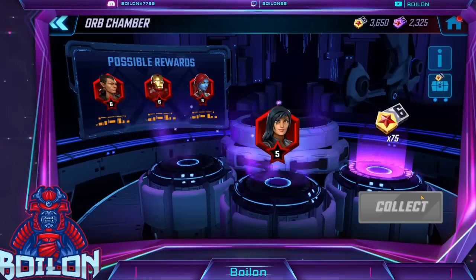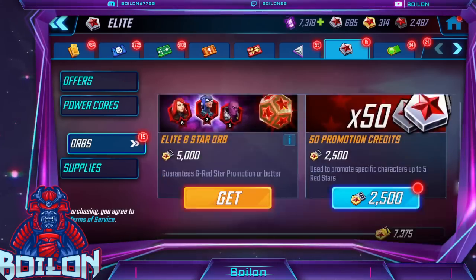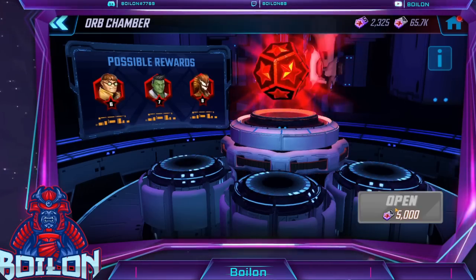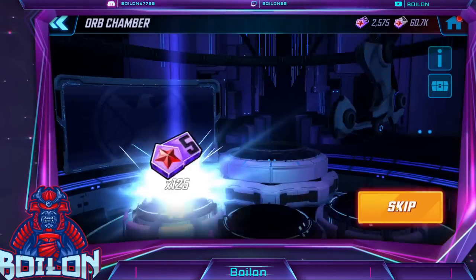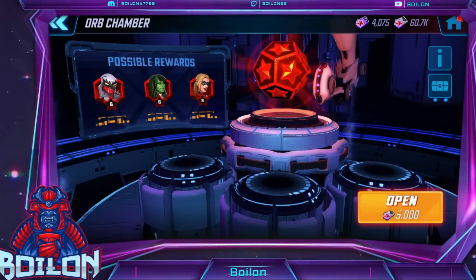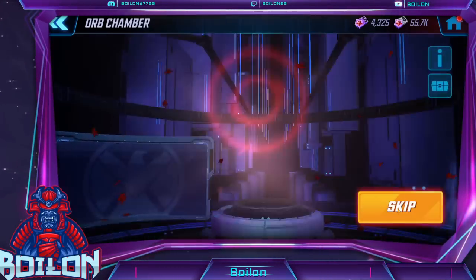Pulled all my fives and all my sixes and still no Spider Weaver. This sucks. Come on. Five Vision — that was an up pull. We're still getting some pretty good RNG, just not with the 15%.